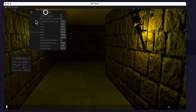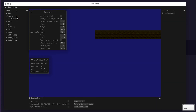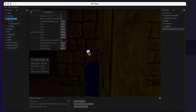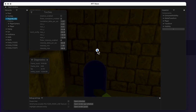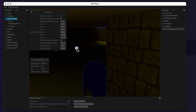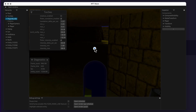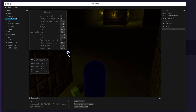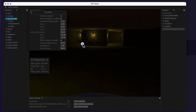Another useful debugging feature is pressing Escape to enter a fly-cam view. I have a hierarchy panel where I named everything well, so I can quickly click on the player and press F to focus on it. The player is simulated with a capsule since it's a first-person game — the player never really sees themselves.